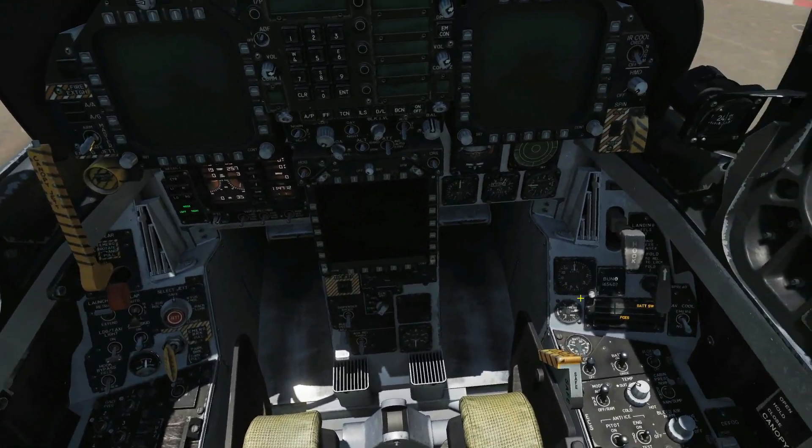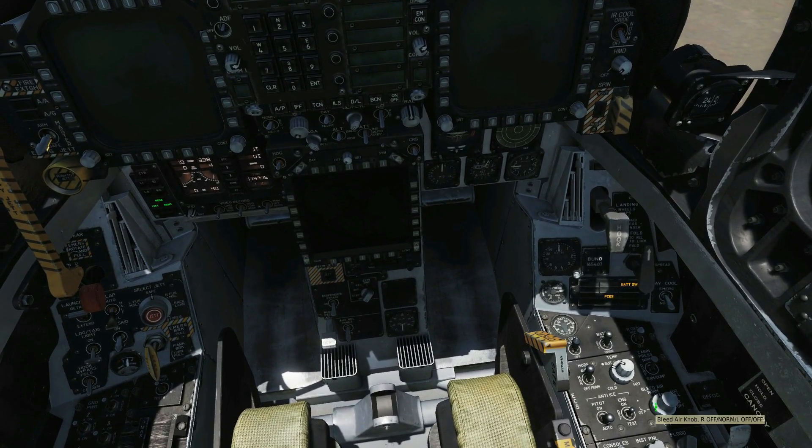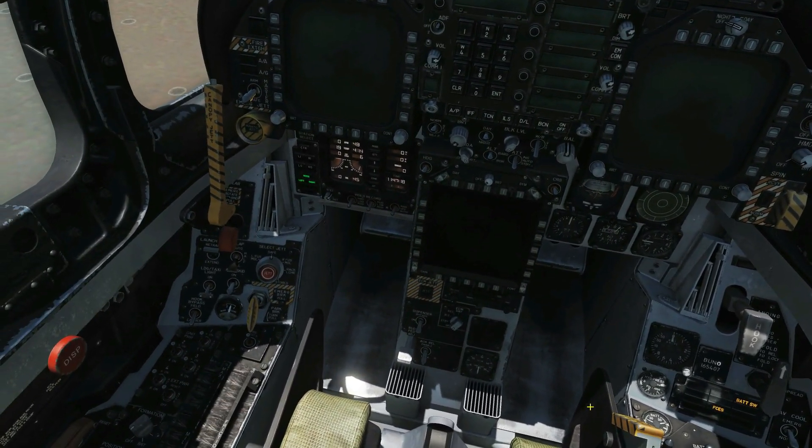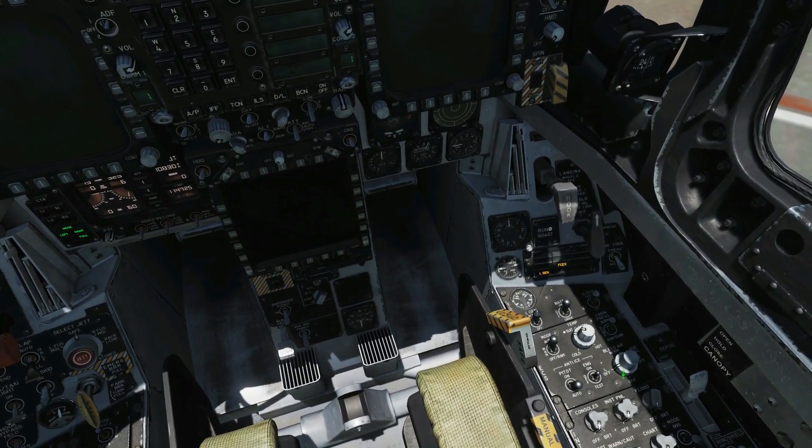Next, we wait until the engine speed reaches 60 RPM. When it does, we perform a full right revolution of the bleed air, which is absolutely essential. Right-click to cycle through.